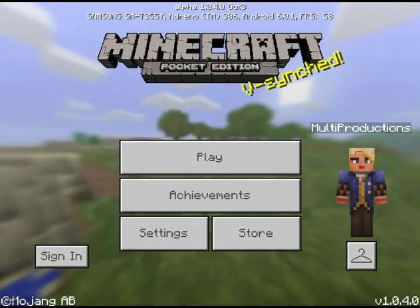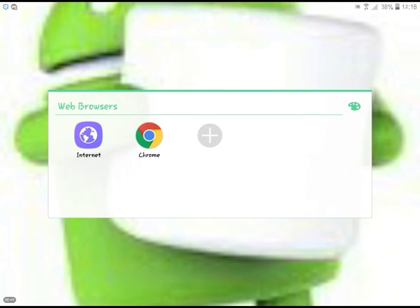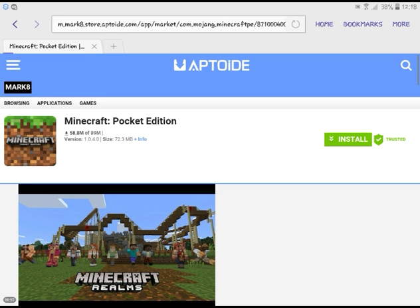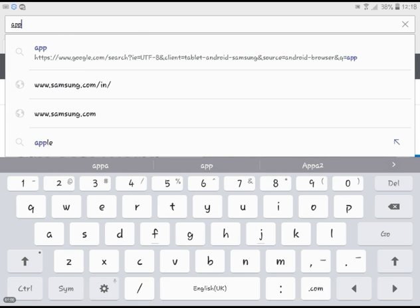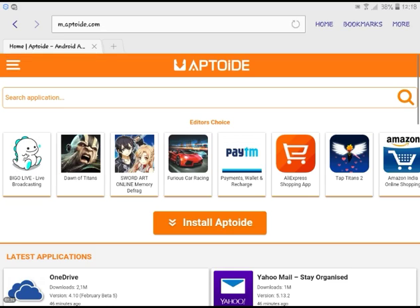So I'm going to teach you step by step how to do this. First, what you gotta do is go to the internet or Chrome — I like to go to the internet — then open up a new tab. You have to go to Aptoide. The link will be down in the description box below, so you can check it out.